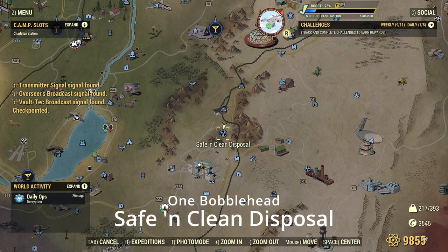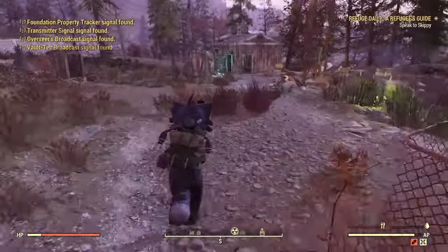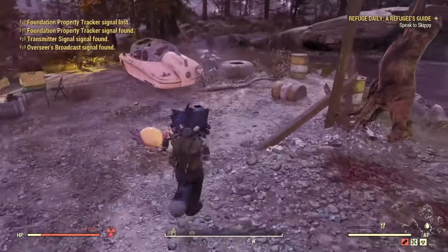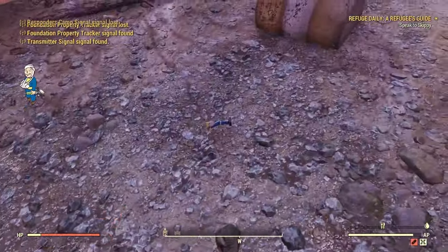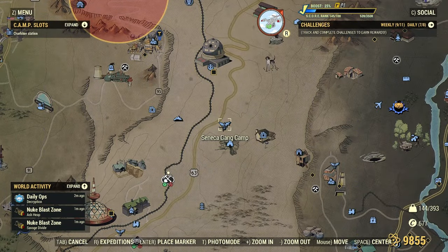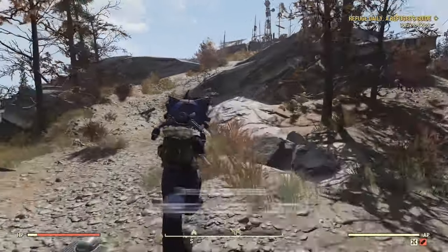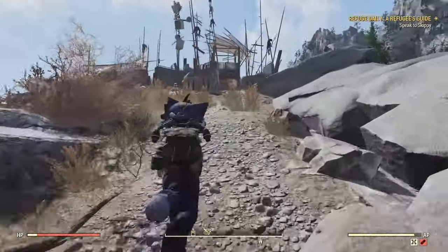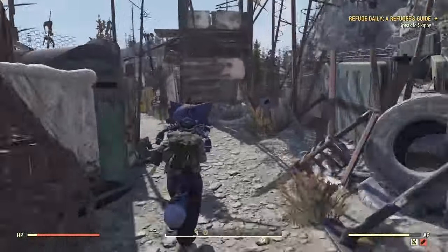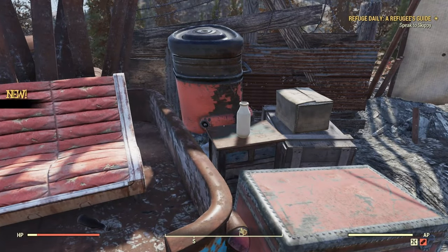Next up we have the Safe and Clean Disposal. I've only ever found this laying down on the ground — sometimes physics makes it load in and then it falls, but I've always seen it just kind of laying over right there. Boom, boom. Next up we have the Seneca Game Camp. There are some traps in here — I think I actually got killed here the first time. Right there next to some milk.